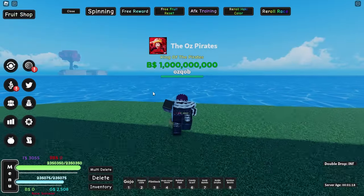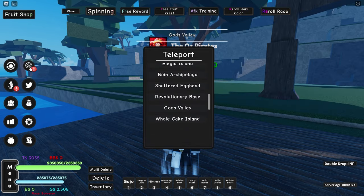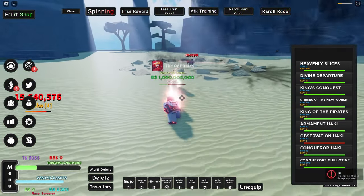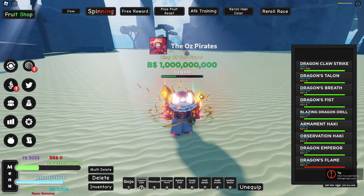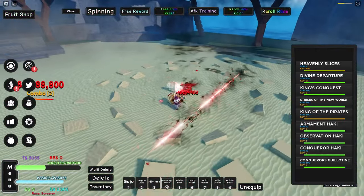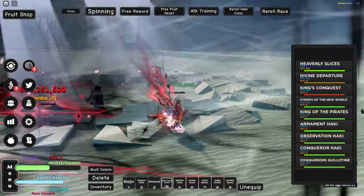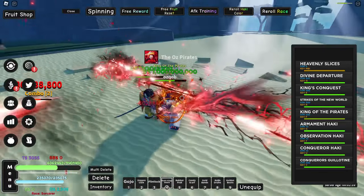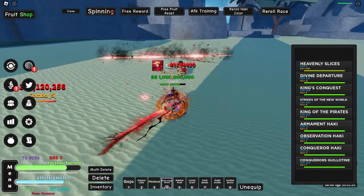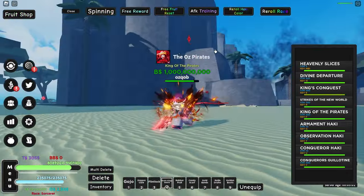We should probably start off by getting the Dough fruit. Our outfit is looking pretty cool. We turn on Limitless, Dragon Claw, and King of the Pirates mode for buffs, and we're now doing some real damage. The boss is dead fairly soon - we got 19 million cash from that, so let's go spin.